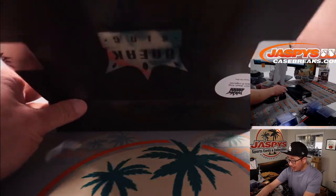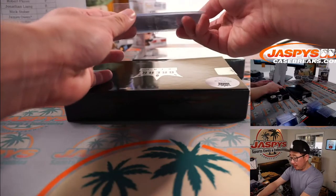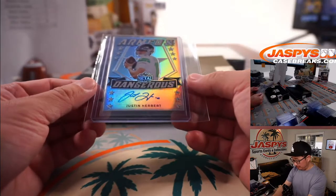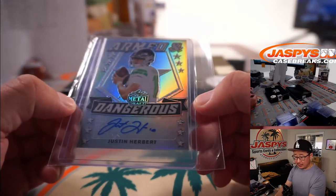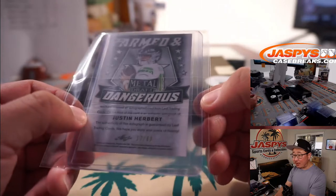And one more — not graded, from Leaf Metal Football, Armed and Dangerous, Justin Herbert. Nice Justin Herbert autograph for Travis and the letter H. Numbered 17 out of 60.